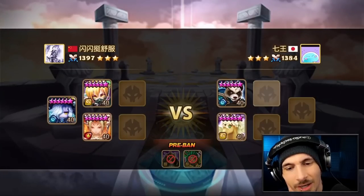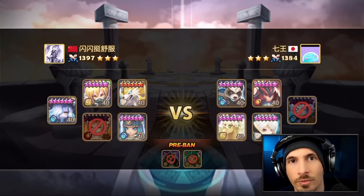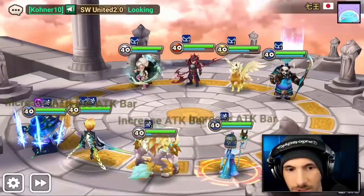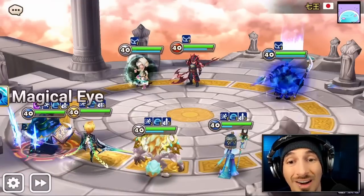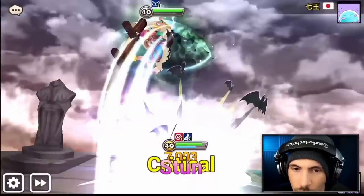Pre-bans on Leo and Oliver — Oliver's just pre-banned in half the matches anyway, but pre-banning Leo actually tells you a lot about their draft, because that means they're going for a fast speed-based damage dealer type of comp. So you can kind of expect that it's going to do a lot of damage — 81,000 damage. They had the speed buff and the attack power buff, so you knew that was going to actually activate the ignored defense.